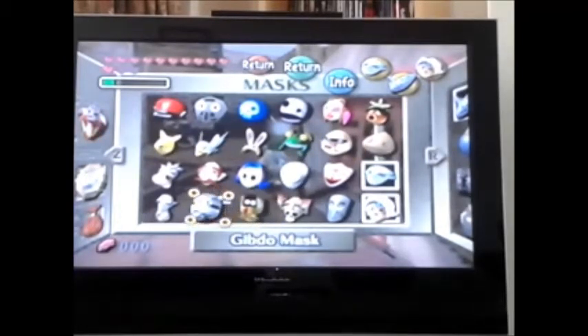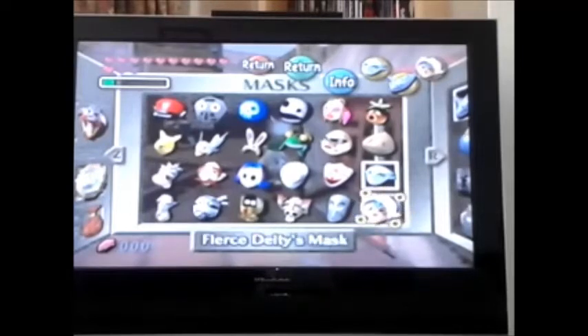These masks are amazing. Collecting all the masks and then going to the final dungeon will allow you to get a special mask — it's the Fierce Deity Mask. It's already been spoiled so many times. It basically turns you into an Adult Link form that is very powerful. And the Zora Mask, Goron Mask, and Deku Mask allow you to transform.